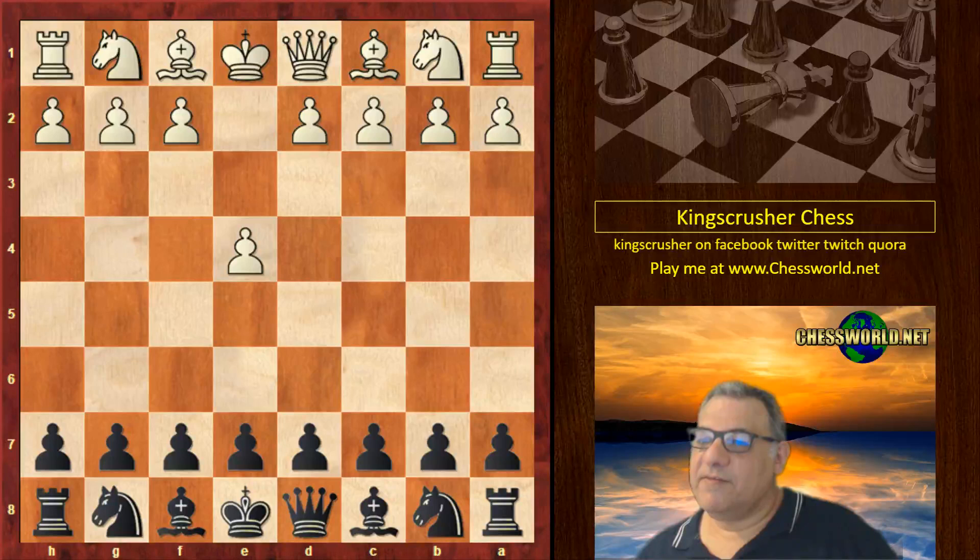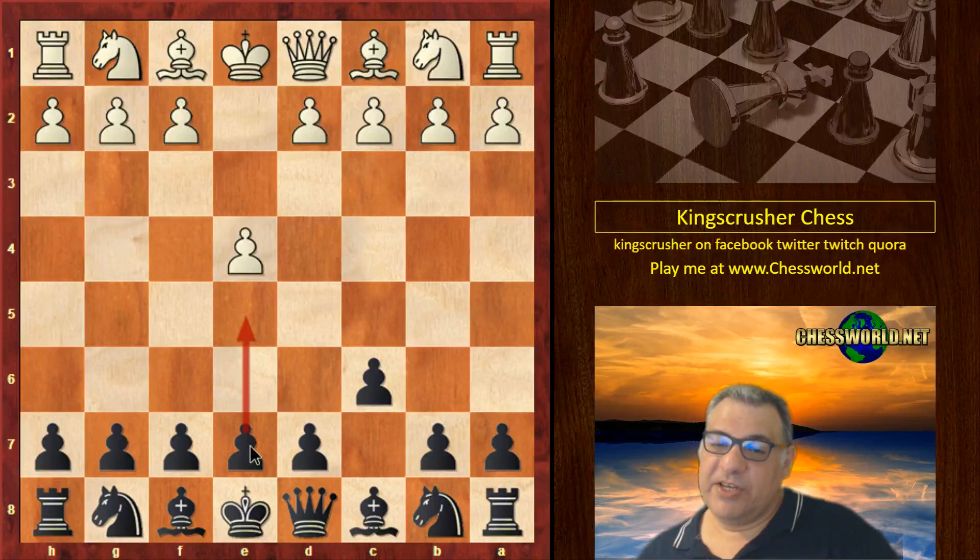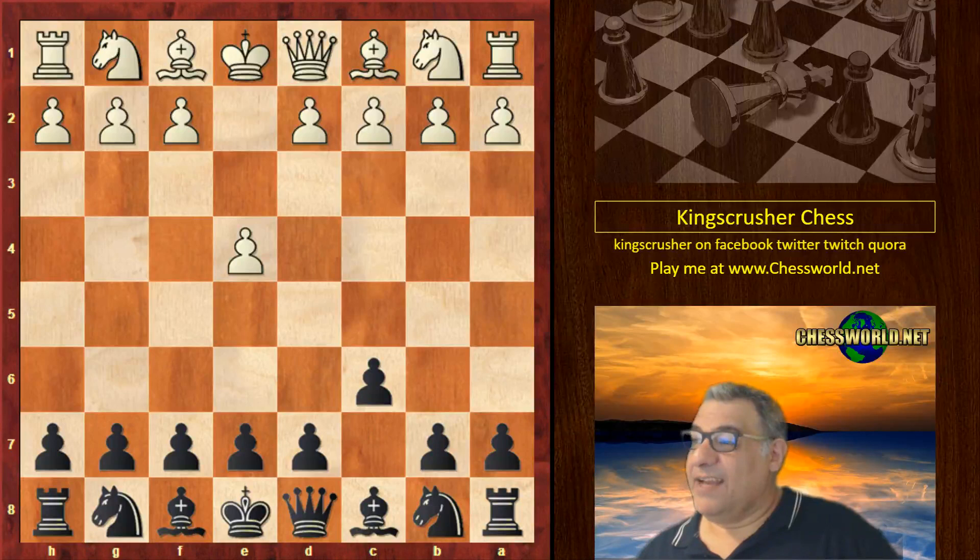Nimzowicz plays e4, and we have Capablanca playing the Caro-Kann, which is a breath of fresh air — normally you'd expect Capablanca to play e5. I looked it up on chess games dot com: he played the Caro-Kann 17 times compared to 126 times for e5, the French defense 16 times, and the Sicilian only 5 times. So Capablanca played the Caro-Kann more than three times as often as the Sicilian, which is a bit strange.